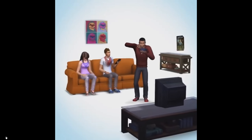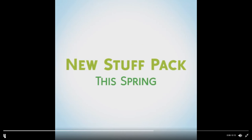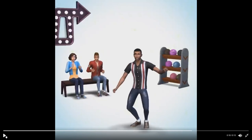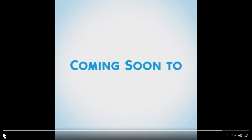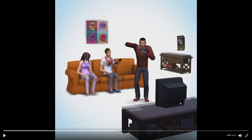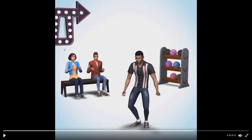Here's the other one — a new stuff pack for bowling. You can see the bowling icon, and they've all transformed in a similar style to the last quarterly teaser with the Vintage Glamour one. There are new objects in the background such as bowling balls, a new picture on the wall, and they're all wearing new outfits as well. So that's coming soon to The Sims 4.